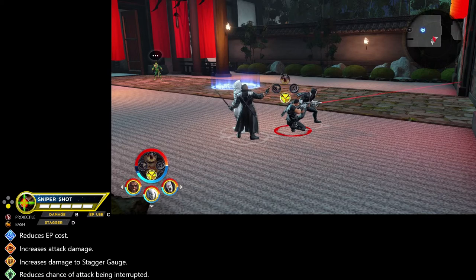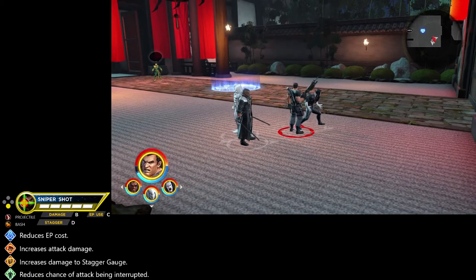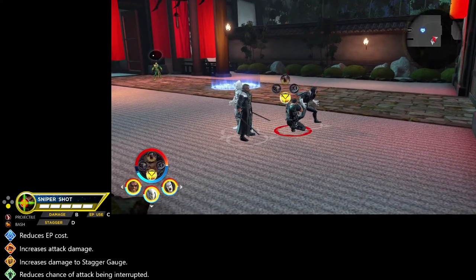However, the downside is fairly slow movement when locking onto opponents, and honestly you're not going to be using this attack a whole lot. The AI on your team can pick apart opponents with deadly accuracy using this move, but there are real drawbacks to having your character locked stationary while charging up an ability for what amounts to semi-lackluster damage. This attack has the projectile attack type and the bash synergy trait, a B classification for damage, a C for energy point consumption, and a relatively lackluster D for stagger damage.